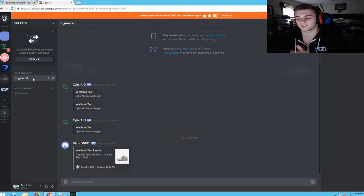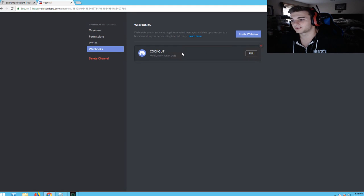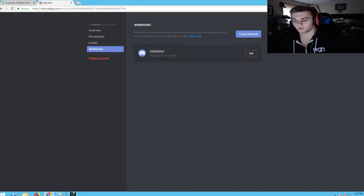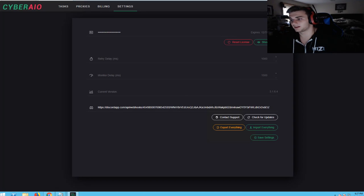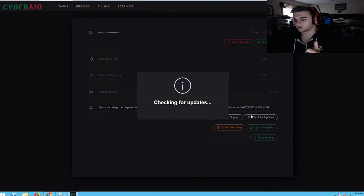What you want to do is create a Discord channel, go to Edit Channel, then go to Webhooks. I just call it 'Cookout.' You go to edit, you can name it whatever you want, and then copy this webhook URL — this is very important. It's really cool to see if you are successful or not. You come into the bot settings here and paste that URL right there. Once that's all there, you save the settings.